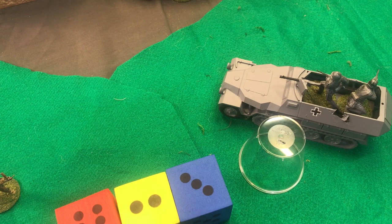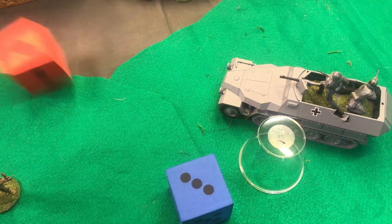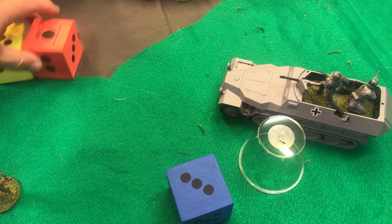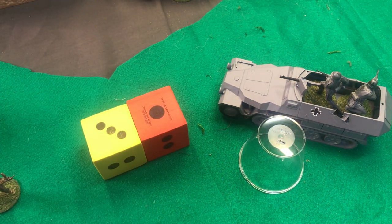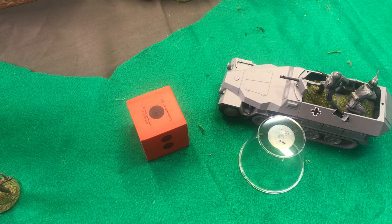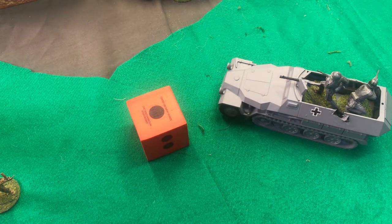A half-track has an armor value, by the way, in my game, of a 6. You'd roll 2D6 and have to get higher than a 6 to blow off a track - a 7 or more would blow up the half-track. But you subtract 3, because a hand grenade is not very effective against armor. Of course, that grenade did not do a thing.